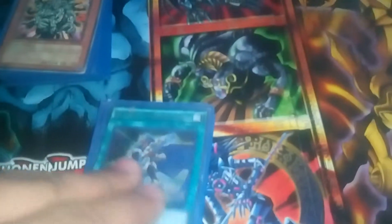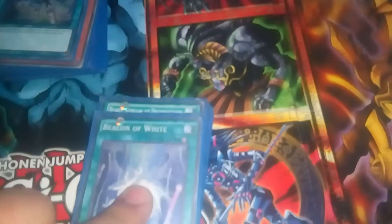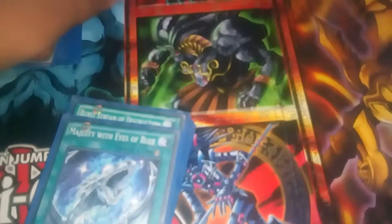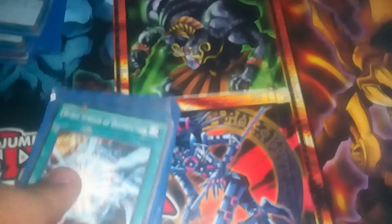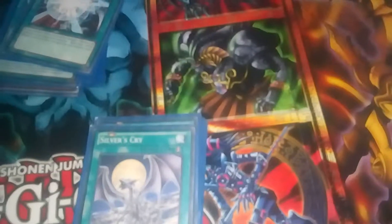Now for the spells — here's where I'm going to have to explain something. First there is Melody of Awakening Dragon, always a good card. Beacon of White, Mausoleum of White, Majesty with Eyes of Blue, Burst Stream of Destruction. And this is a card I need to explain — I tried to explain this to someone but they didn't understand.